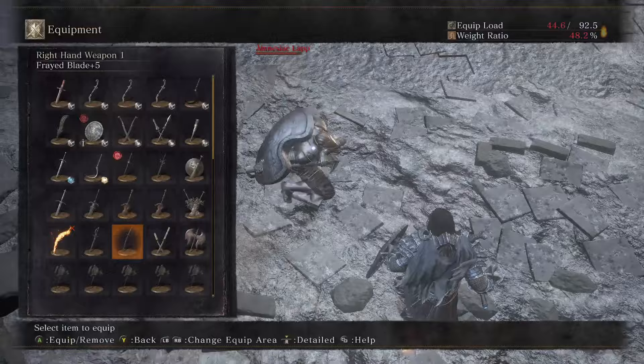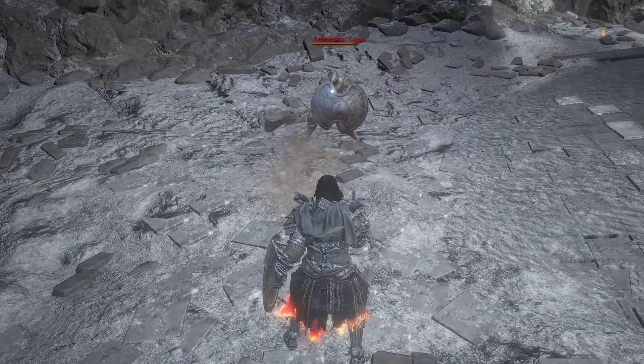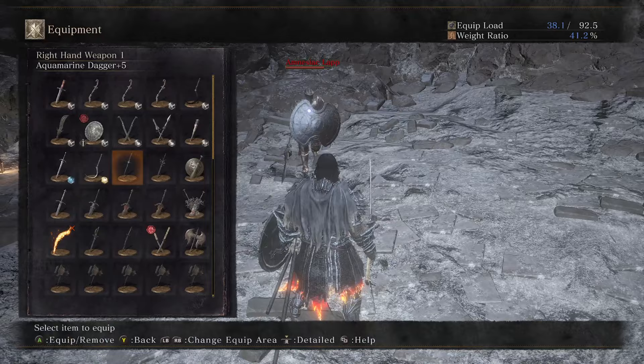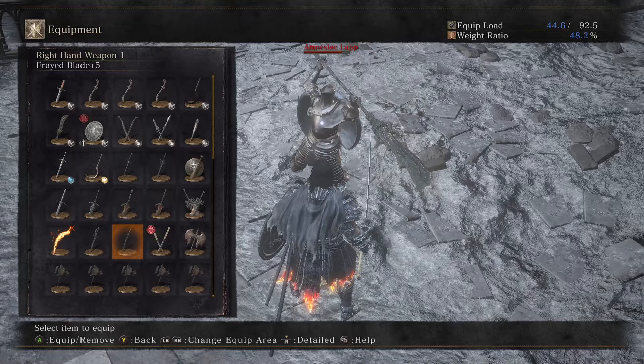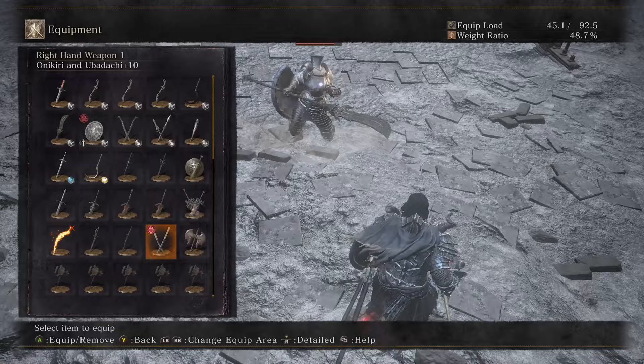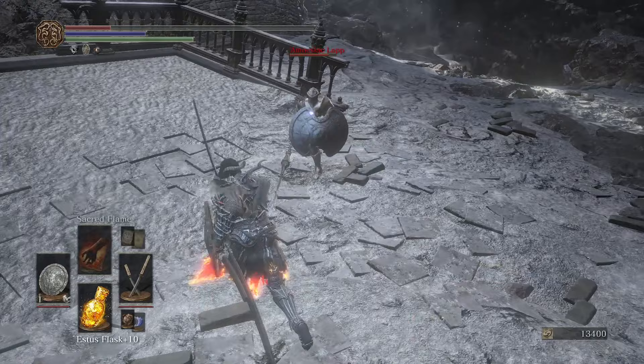Jumping to Frayed Blade — these two have a funny swap. You do weapon art R2 on Aquamarine, then swap to Frayed Blade and hit R2 out of menu — that does a cool slash effect. Then switch to Onikiru Ubadachi and hit R2 again, giving you the cut parry animation from Onikiru Ubadachi. The parry frames are pretty good.